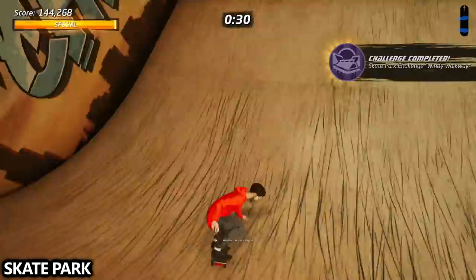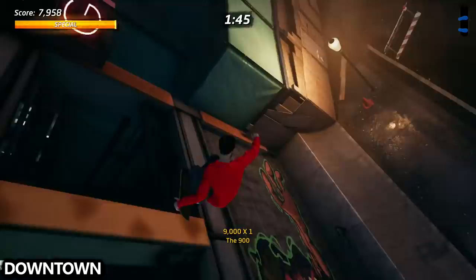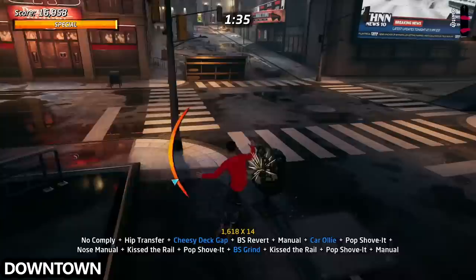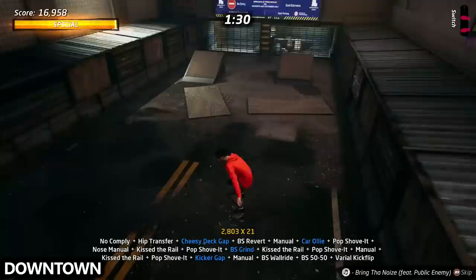We are now in Downtown, and there are a couple of different lines that work for this one. I really do think the one in this video is by far the easiest. Start with the cheesy deck gap right here, revert manual into the car ollie, and then manual down the street. Grind the kicker to get the kicker to kicker. Get up on the right hand side, jump back down into the middle for speed, and then manual into the kicker to street to finish this one off.